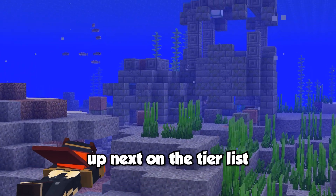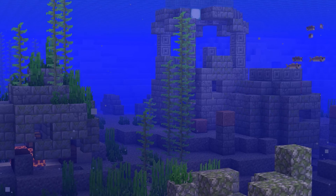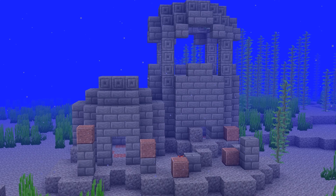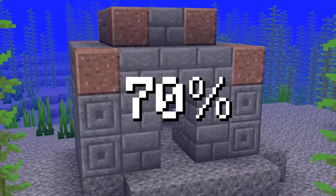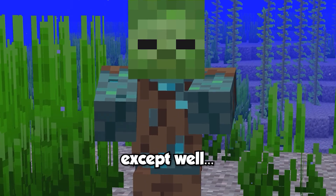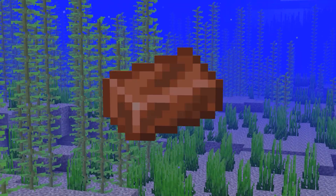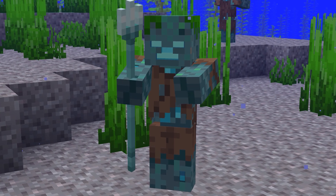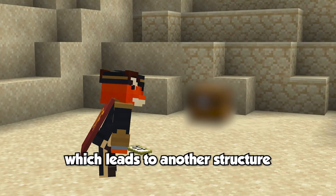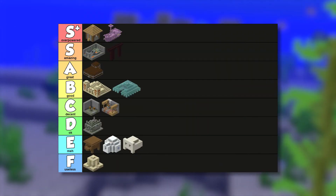Diving back into the ocean, up next on the tier list we have ocean ruins. Ocean ruins generate in either cold or warm oceans, and depending on their biome, they're composed of either stone bricks or sandstone bricks. The ruins come in all shapes and sizes, with the bigger variant having only a 30% chance of generating. Ocean ruins are home to drowned zombies, which are the only mob with a chance of dropping copper ingots and the only mob with a very small chance of spawning with and dropping a trident. The ruins also spawn with chests containing decent loot, along with the chance of a buried treasure map. I think ocean ruins belong in the OK tier.